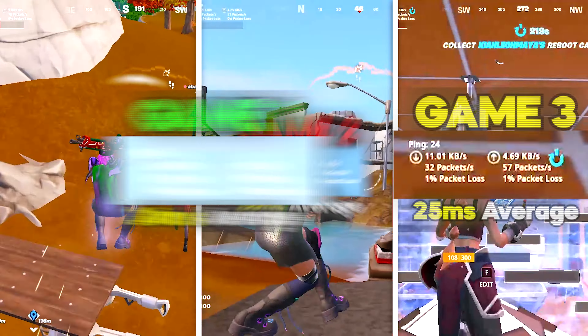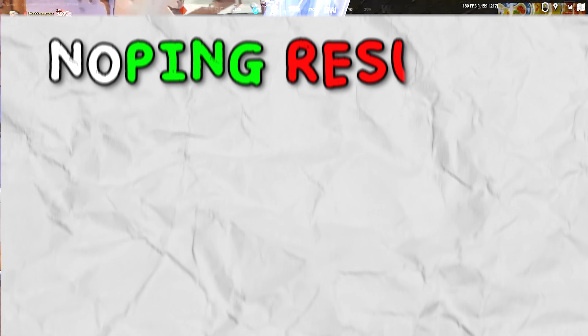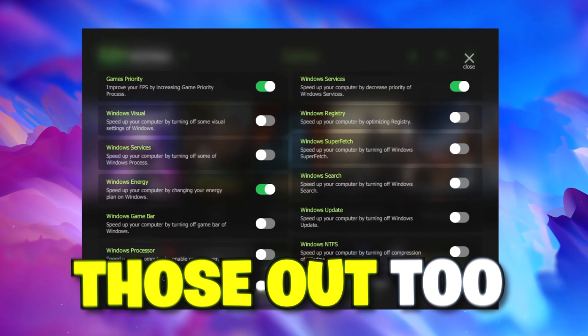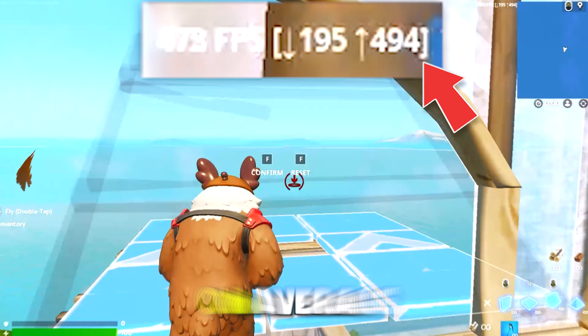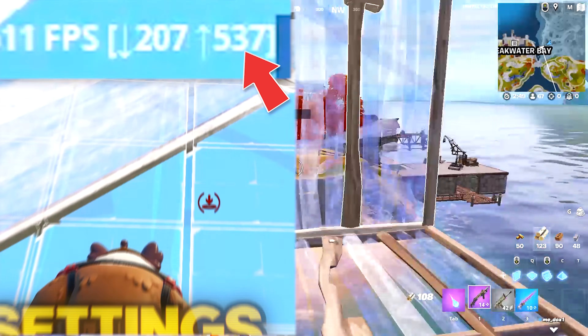The next thing I did was test NoPing in some pubs. I played a total of three matches to get an accurate score, and without NoPing enabled my average ping across three games was 30 milliseconds. Then after turning on NoPing and playing another three games, my ping went from 30 milliseconds on average to a surprisingly lower 27 milliseconds. While that's still not insane, it did actually lower my ping, which is definitely a success.